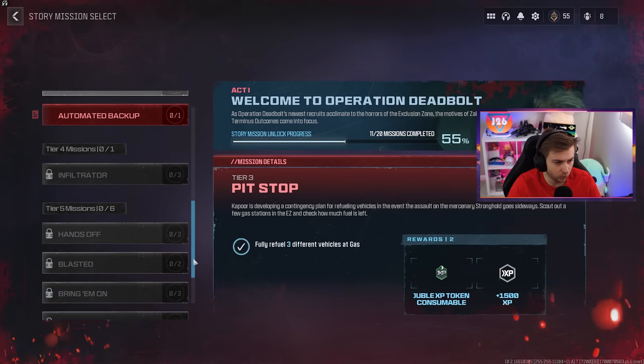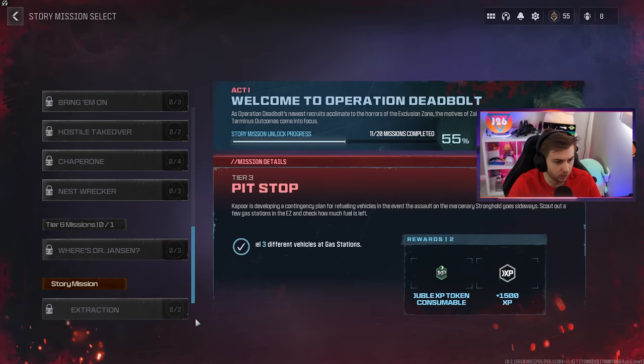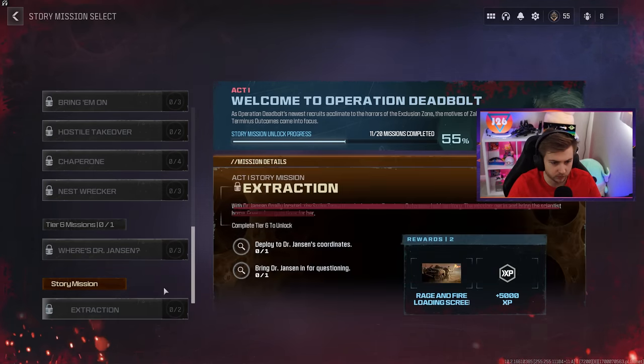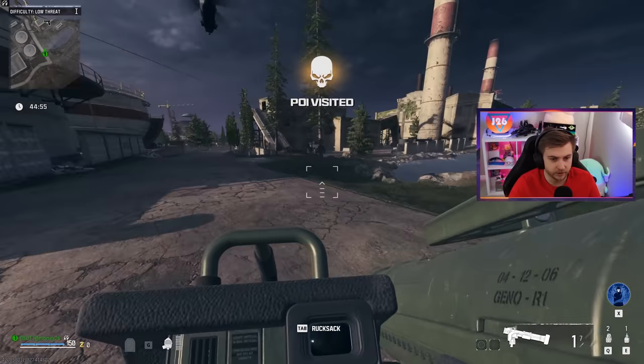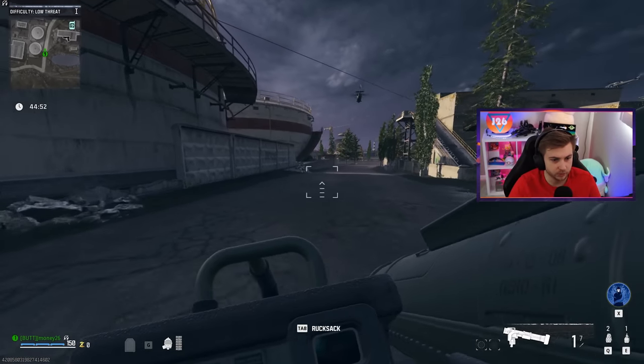We still have like two whole tiers of missions to do for Act 1. We'll have to grind those another time — I just wanted to get one mission done at least. We got to get some camos. Now that that's out of the way, let's start killing some zombies with the Joker.